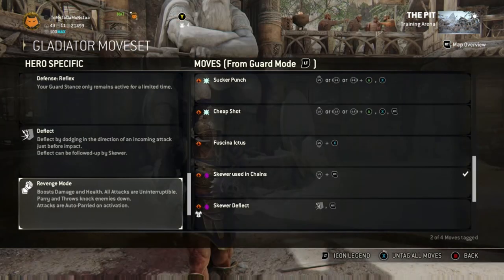Finally for the gladiator's hero specifics is his reflex guard and his deflect. You probably know what a reflex guard and a deflect are if you have played assassin characters. For the deflect you can get a skewer, which acts the same way as his normal skewer — same damage, you can throw them the same way — just do it by pressing RT. Now we are going to move on to the moveset.